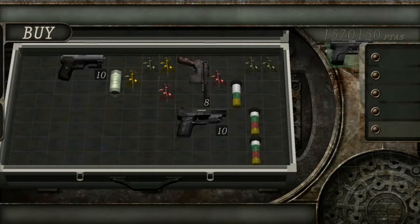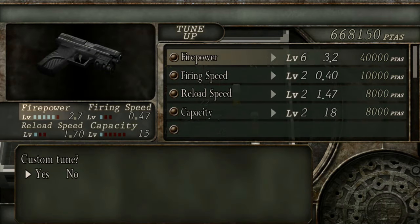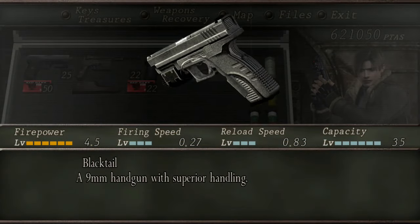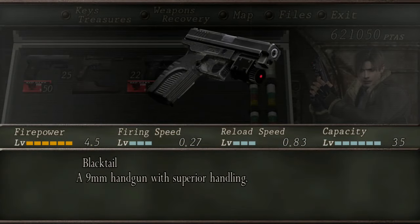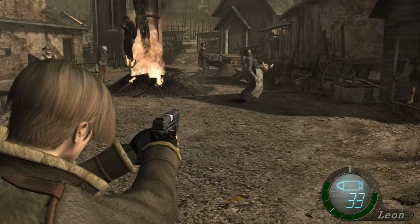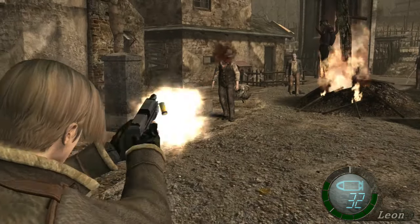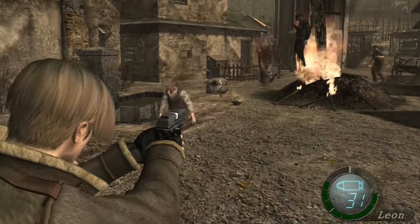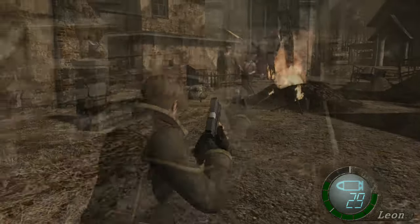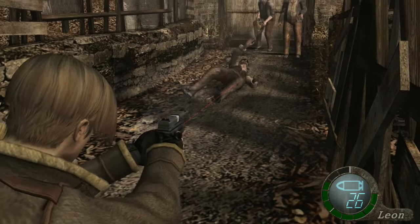The Blacktail is available to purchase in Chapter 3-1 for 24,000 pesetas. It is a jack of all trades when it comes to pistols because it has very high firepower, high capacity, and very steady handling. In total, this pistol will set you back 362,000 pesetas if you plan to upgrade it fully. The exclusive upgrade increases the firepower to 4.5, though note it's 3.4 on some platforms.